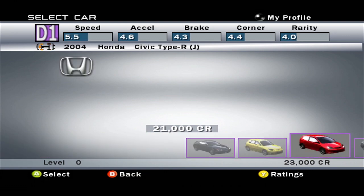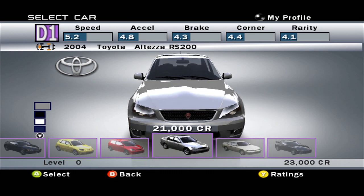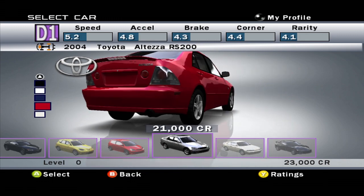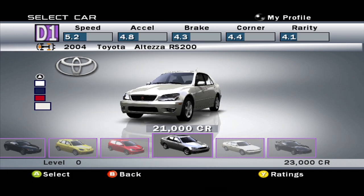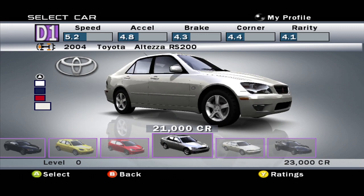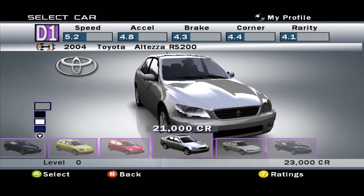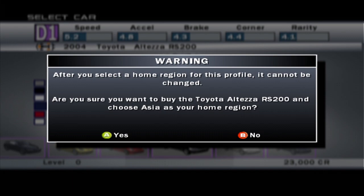So I think we're going to go with the Toyota Altezza RS200, because I don't think I've ever actually picked this car as my first car in this game, ever. So we have a bunch of colors we can pick from. Red looks pretty good. The blue looks pretty good too. We're going to put blue on it. And we're about to select a home region for this profile — it cannot be changed. Yes, I would like to buy the Toyota Altezza RS200 and make this my place.